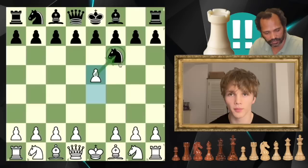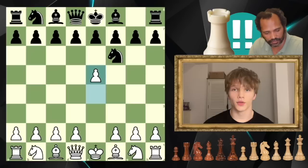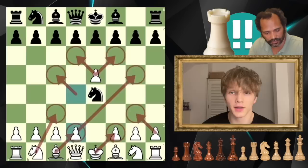An overwhelming 94% of all players in the Lichess database play the move knight to d5, which is the move that we are looking for. However, before we go through that, let's look at the sidelines. The first move I want to prepare you against is the move knight to e4, the Mokele Mbembe variation.